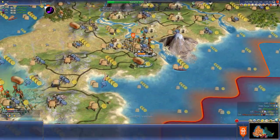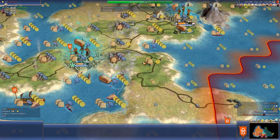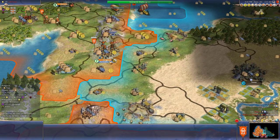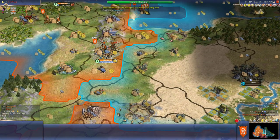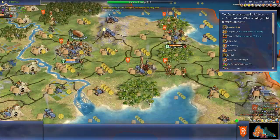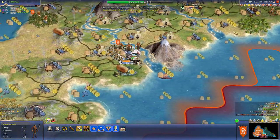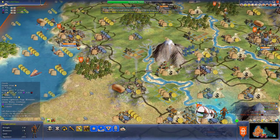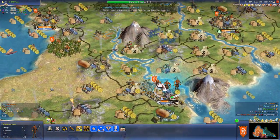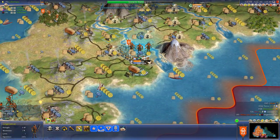Theaters, theaters, theaters. Man, if we get this Great Lighthouse, I'm going to be very happy. Theater - yes. Two turns to the Forbidden Palace. I've got to cut my money down. 143 turns to banking. University, get a theater. All right, is Richard still unhappy? He's not. It's going to be even more happier when he gets a theater. Utica - we'll go ahead and send him over there.